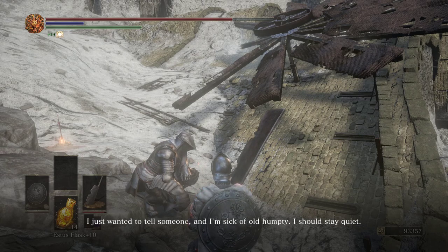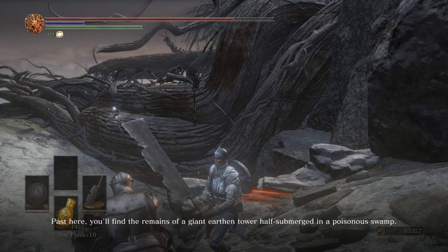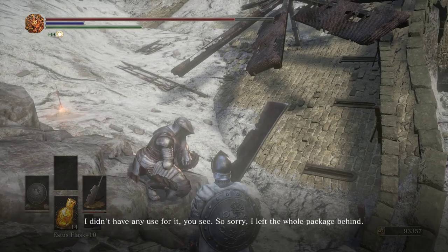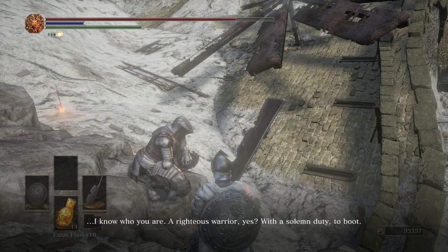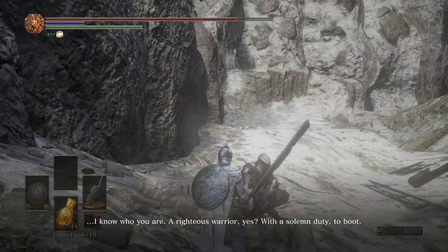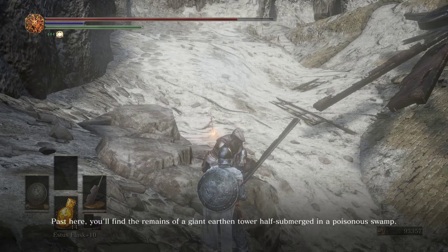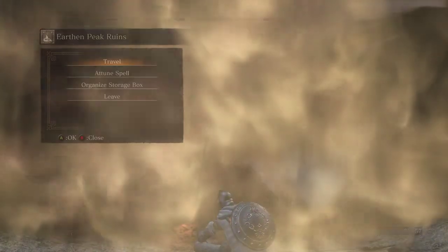'Past here, you'll find the remains of a giant earthen tower, half submerged in a poisonous swamp. There's precious treasure in the thick of the swamp. I didn't have any use for it, so I left the whole package behind. If I get the chance I could go fetch it for you — but if that's too long to wait, go nab it for yourself. I know who you are — a righteous warrior with a solemn duty to boot. Well, grab that treasure — that's as good a duty as any.' That seems very Patches-like — sounds a little suspicious.